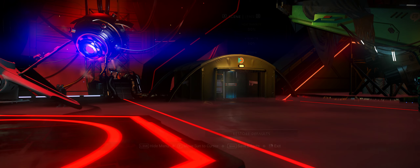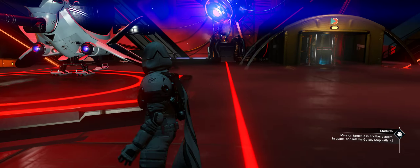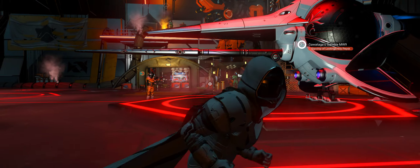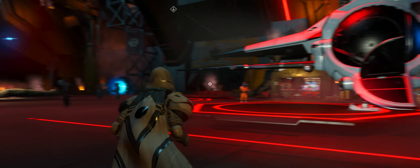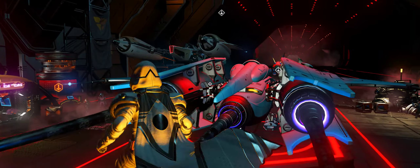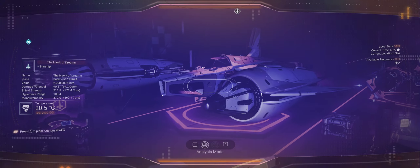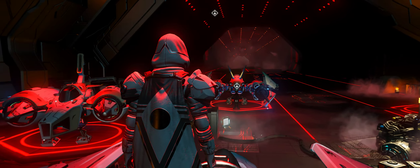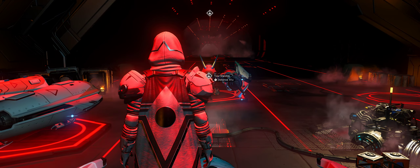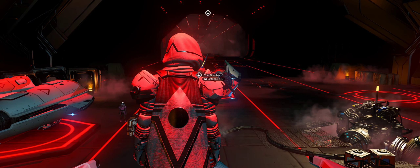I'll put those glyphs in — fly to the space station, maybe reload auto save when you get here, and then wait. Hopefully it'll be the eighth ship for you as well. If you'd like it, leave a comment and let me know that you got it, or leave a like if the information was okay and you managed to get it. Either way, good or bad, let me know in the comments. Catch you on the next video — see you later!